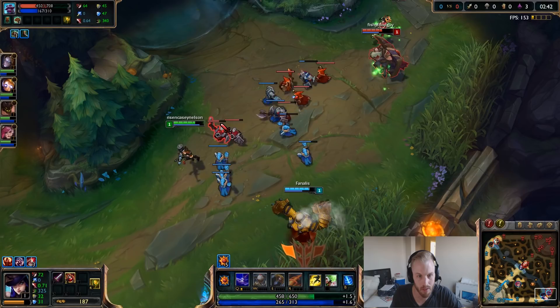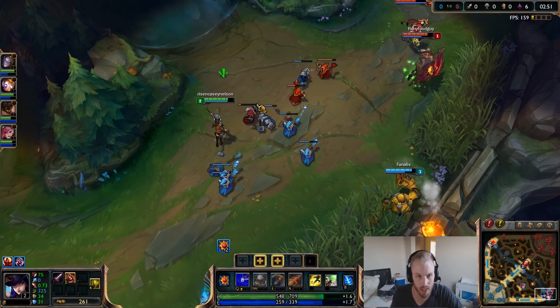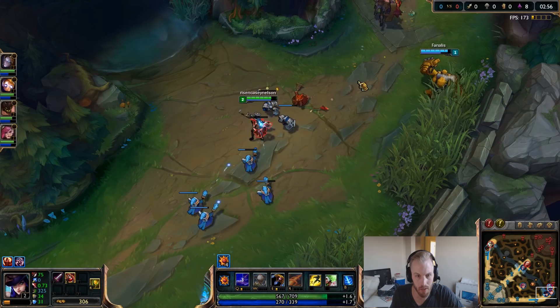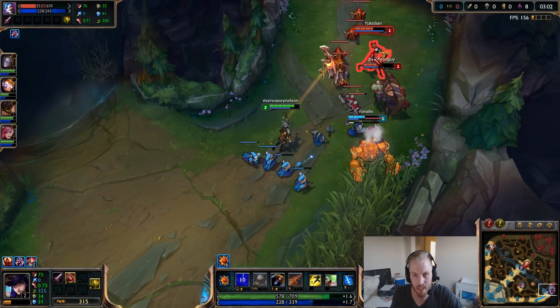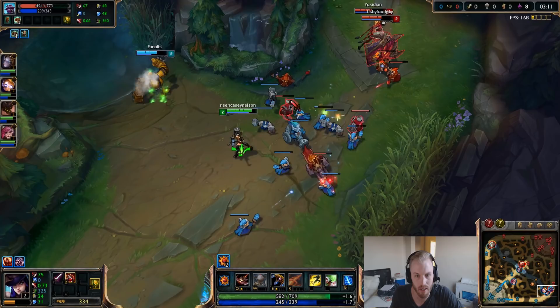Now we want to try and get level 2 first because if we do we can zone them out. On your passive, if you can't hit the enemy ADC, go ahead and use it to farm — maybe try and hit a cannon minion. We're just going to go for Jinx instead since she is the squishy target. Passive is up — try and hit an enemy champ and get some nice extended damage there.